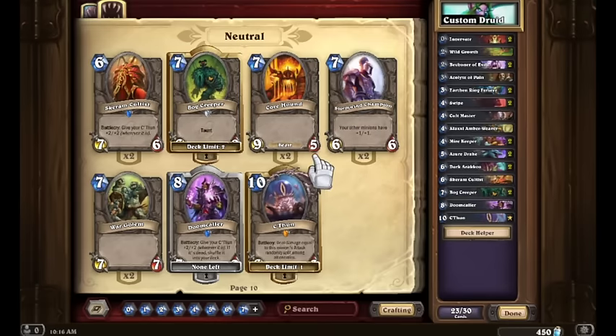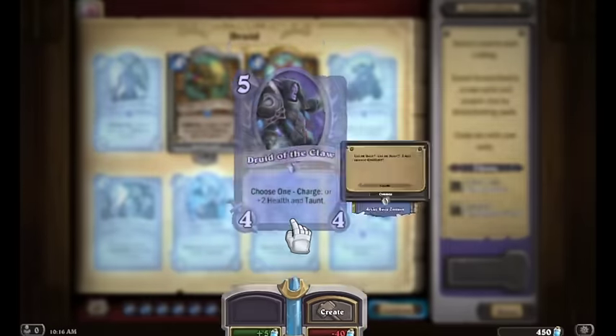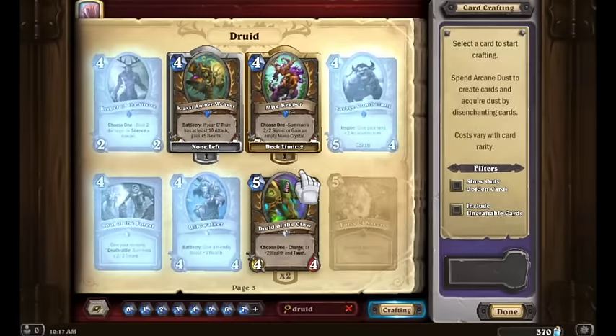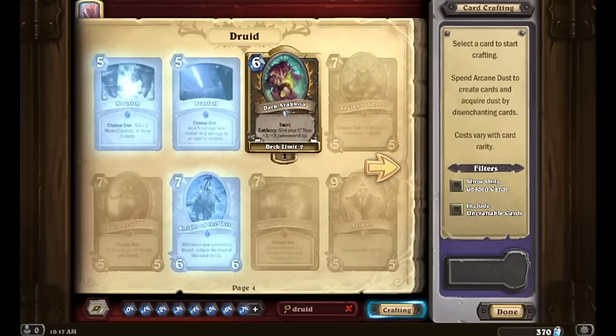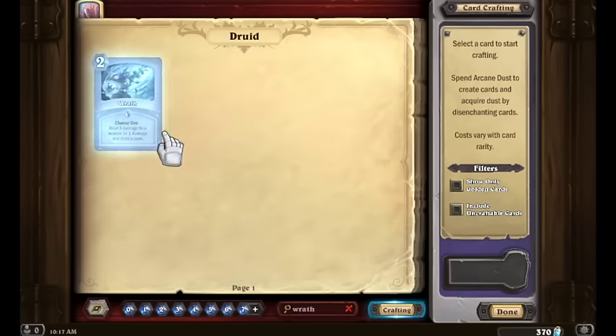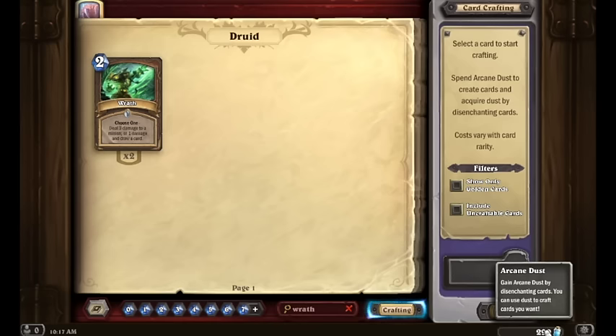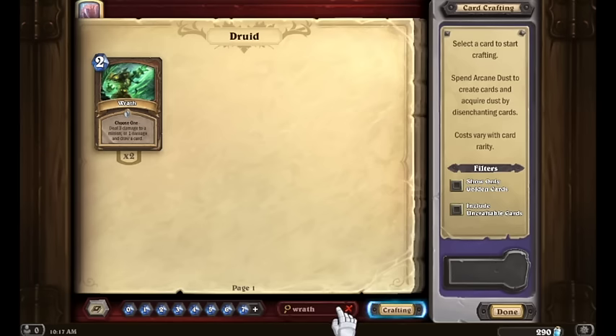Here's my crafting priority for the first four Druid cards you should make. First one is Druid of the Claw — we're going to craft two of these right away because at 40 dust they are a steal. Second one is Dark Arakoa — even if you're not playing a C'Thun deck, it's fantastic in any Druid deck that's not token or aggro. We're also going to want the card Wrath, which is one of the prime removal cards for any Druid deck — get two of those. We also want Living Roots but we're running a bit low on dust, so we'll hold off for now.